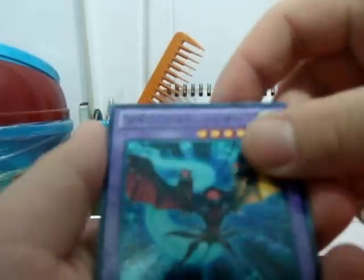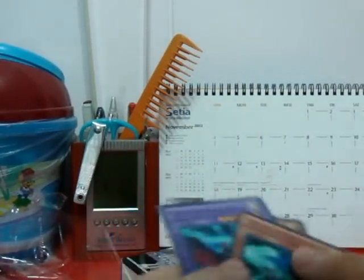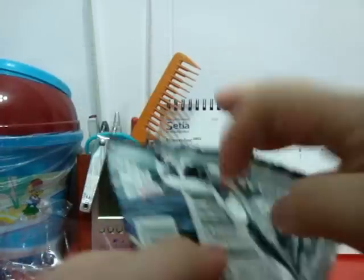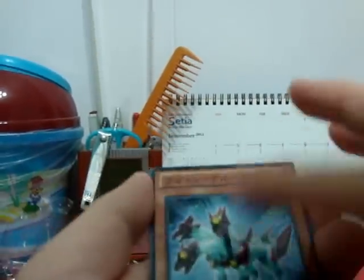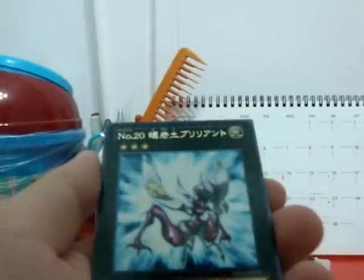Third pack: Photon Lizard was a rare in Order of Chaos; Twin Photon Lizard, a fusion monster, is now reprinted to a common. There's a Photon magic card that's quite good. This card was a super rare and it became a common — Photon Cerberus, Photon Lizard. Daybreaker, also went from rare down to a common.